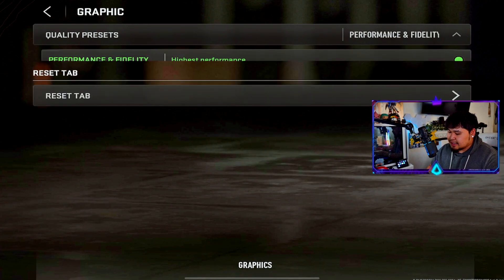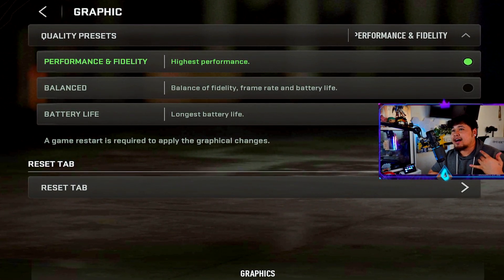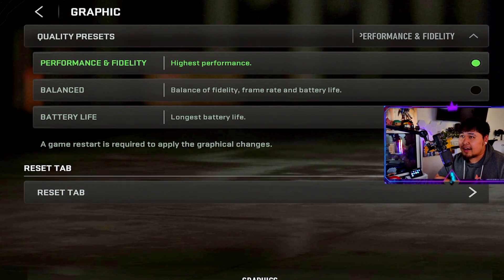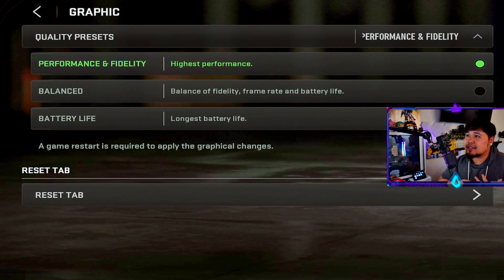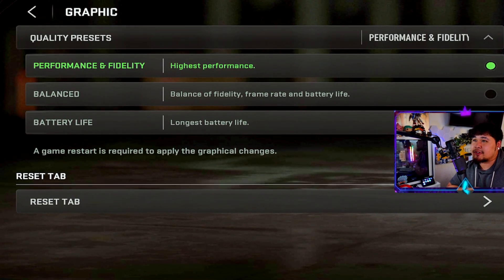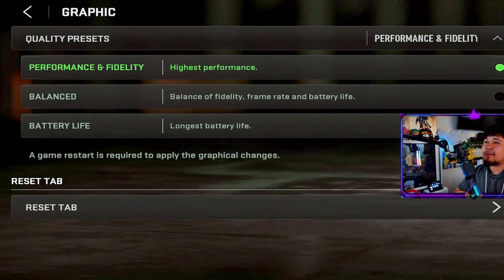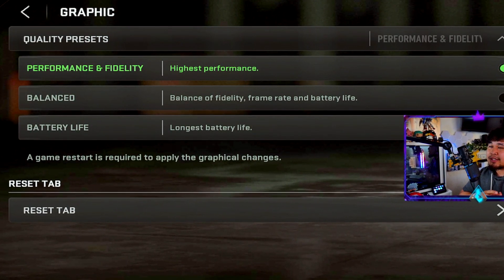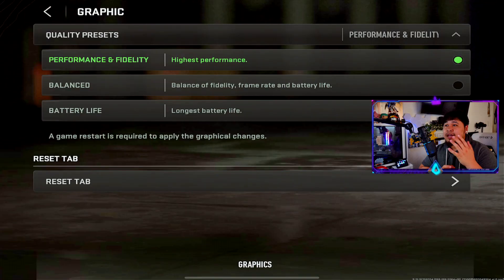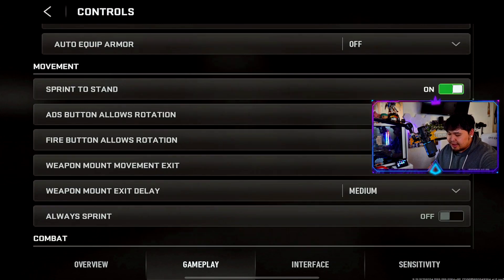Graphic settings are now finally available, but it's minimal. There are three options: battery life, which is the lowest quality to save battery; balance, which balances fidelity, frame rate, and battery life; and highest performance, which prioritizes performance and fidelity. If you change any of these settings, make sure to restart your game for the graphical changes to take effect.